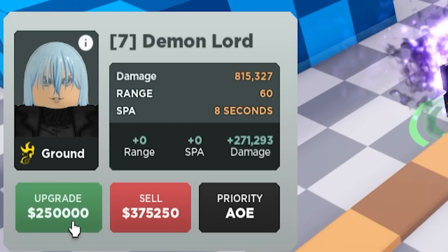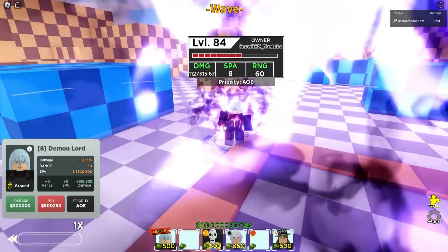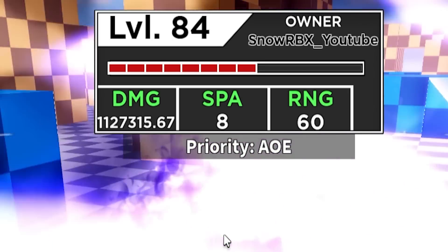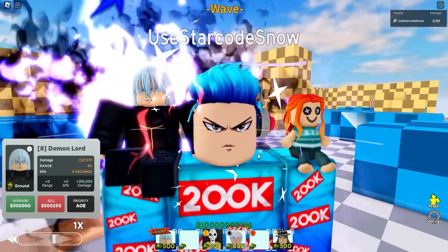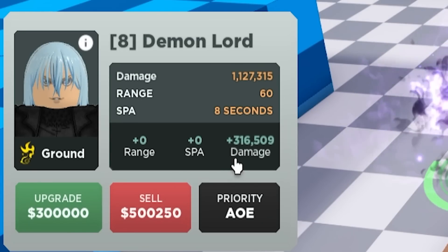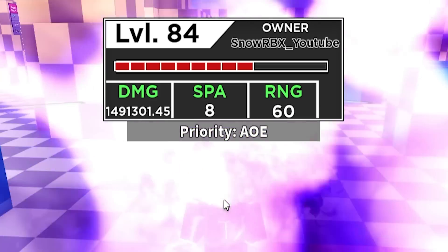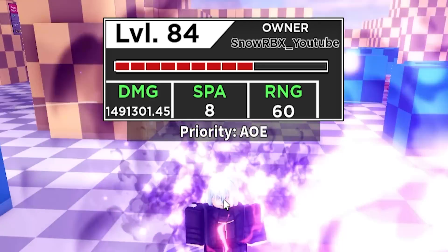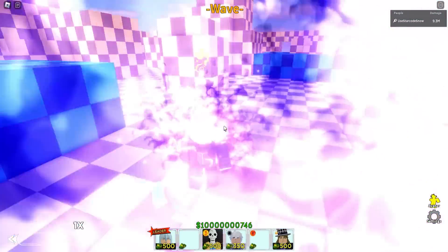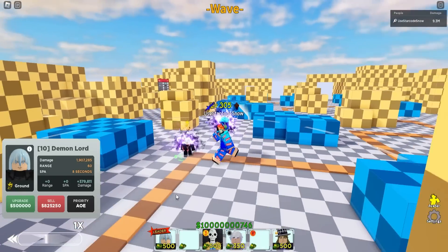250,000 for its next upgrade, giving 271,293 additional damage. Rimuru is now hitting 1.1 million — 1,127,315.67. Really unexpected, at least for me. 300,000 for the next upgrade gives another 316,509 damage, now at 1.49 million. Then 350,000 for another damage upgrade of 360,725, bringing us close to 1.9 million. Damage growth is insane, but also the price. 500,000 for Rimuru again, 379,811 additional damage, now at 2.34 million. This is only a level 84 Rimuru Demon Lord — that is really, really scary.